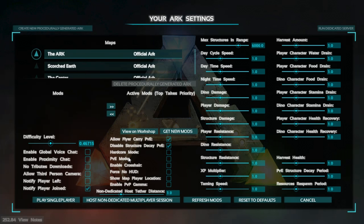Not hardcore mode, force no HUD — no. Show map player location — yes. So when you pull out your map, you're going to show up where you are, which makes your life easier. Non-dedicated host tether distance isn't important for single player. Max structures in range I'd probably just leave for now. Day cycle speed, daytime speed, nighttime speed — nighttime can be really annoying, so I increase the nighttime speed so it doesn't last very long.